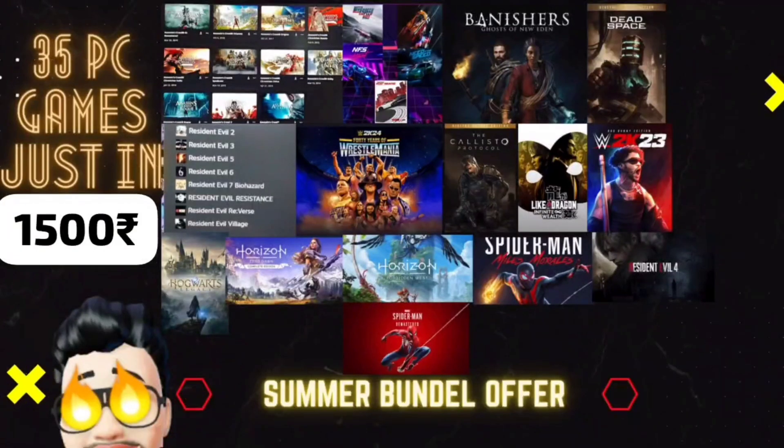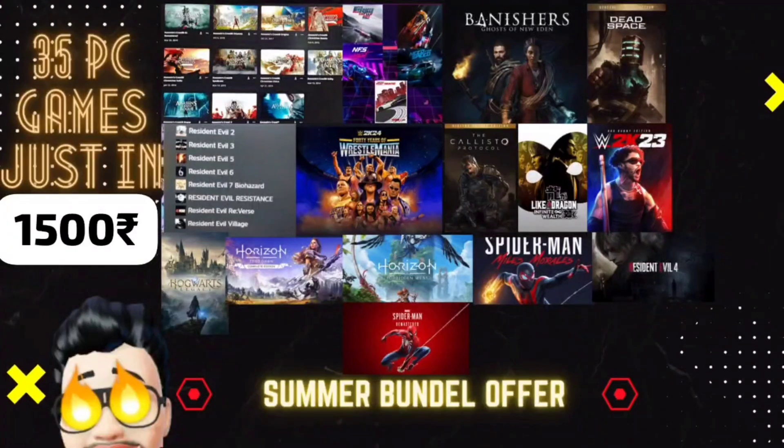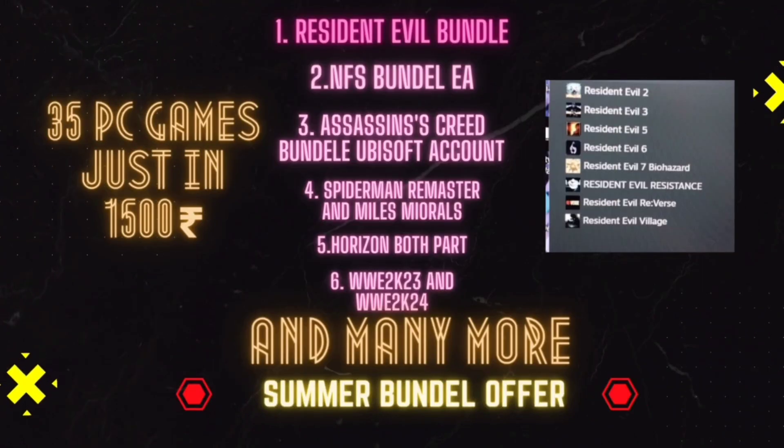Mega Summercell is here. Get 35 AAA games like Spider-Man series, Horizon series, Need for Speed series and many more at very cheap rate. If you are interested, comment down below or join the Discord server and come to the particular channel called Cheap Games Shop.